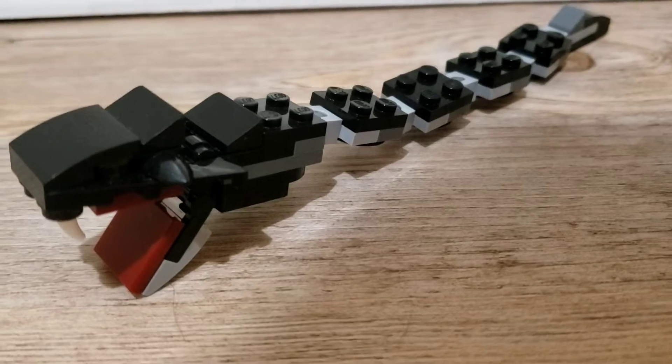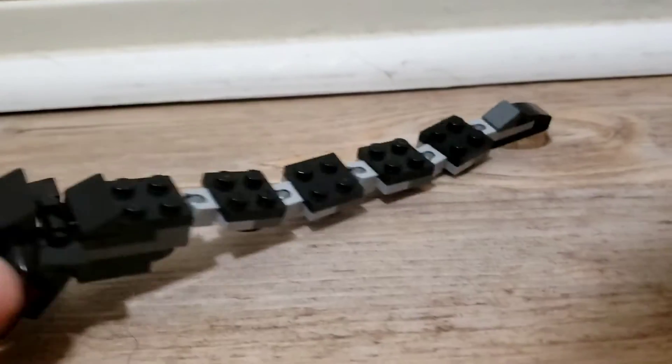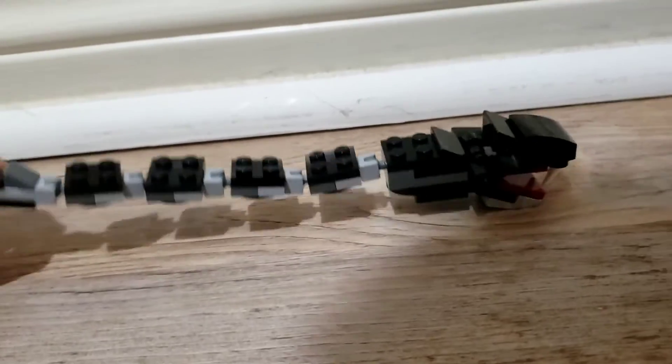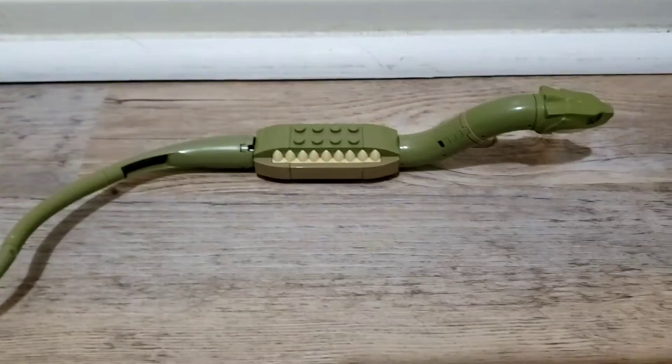Our first contestant is the Basilisk from the Great Hall in 2018. He's a black basilisk, and this is his size. Here's my hand, so that's his size.